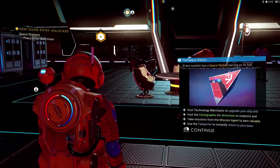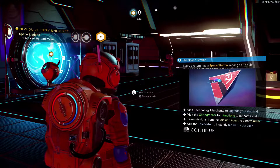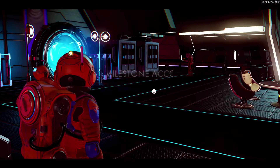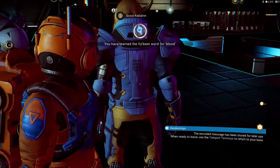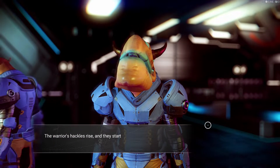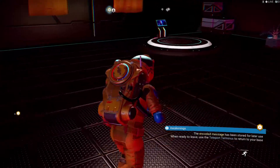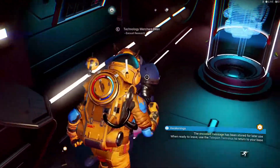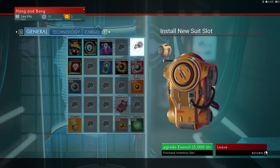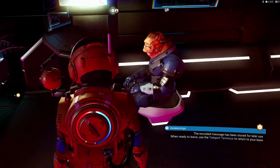Visit technology merchants to upgrade your ship. Visit the cartographer for directions to outposts. Take missions from the mission agent to earn valuable things. We gotta get our upgrade suit — 5,000 units. Yes, please. Give me my upgrade suit. Thank you, my friend. That's what I needed.